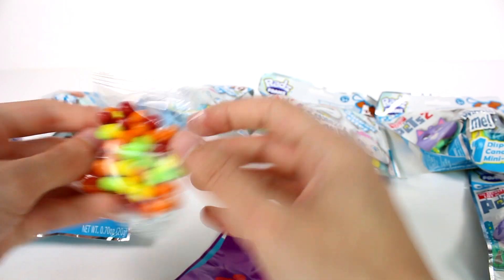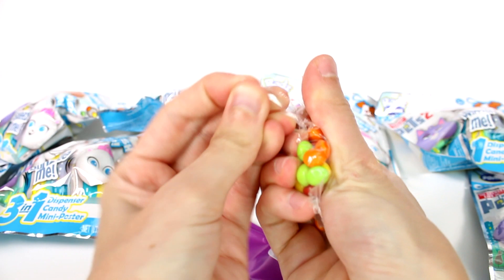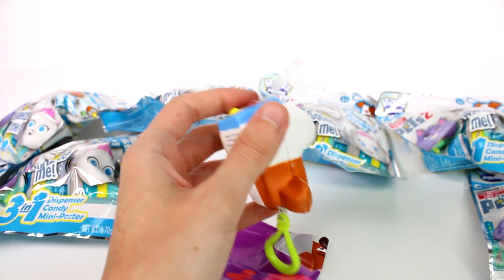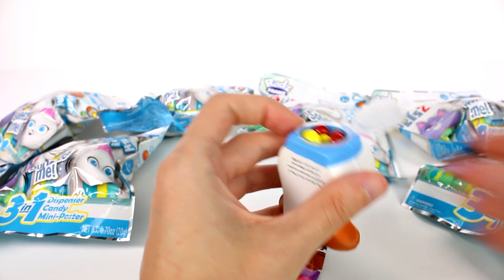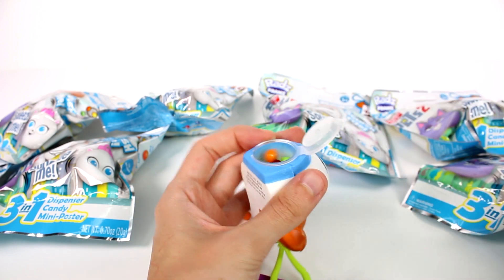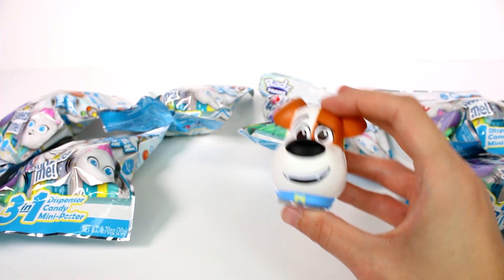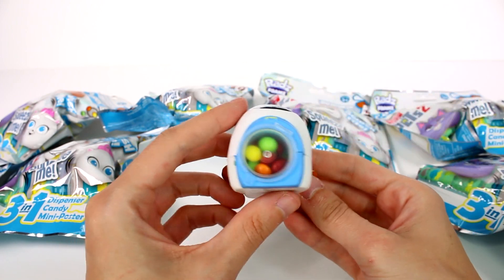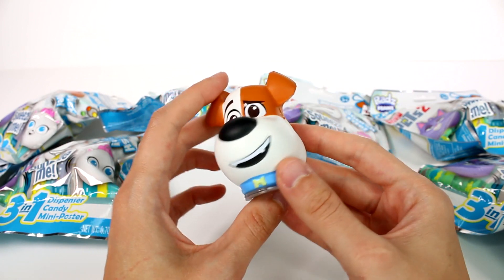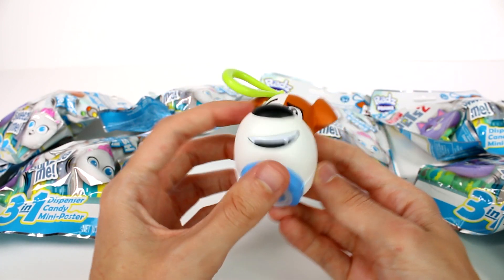You put your candy inside here, which is insane. So we're just going to demonstrate here. Let's go ahead and fill it up. I think I filled it up a little too much — oh goodness, I'm making a mess. Fill it up and there you go, you have it for on the go. Or you could put gum in here, other candies, even secret messages. Whatever you wanted to do, it's just really fun.